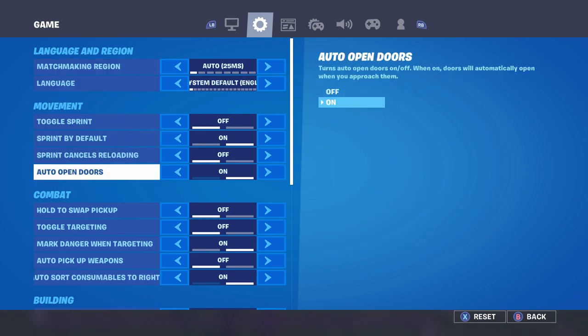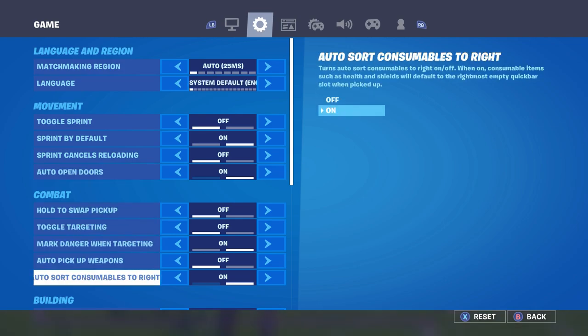Go all the way down to Movement and turn on Auto Open Doors. This is a really good feature. If you don't have this on, make sure you do. On controller, when you edit doors you can mess up the edit and your whole momentum gets messed up, but with Auto Open Doors it automatically opens and you'll still be sprinting through the door.